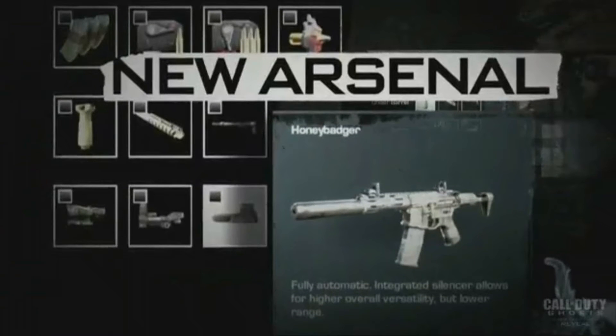The Honey Badger is here — fully automatic with an integrated silencer, offering higher overall versatility but lower range. I'm hyped about this gun. Going through attachments visible on screen: top right is FMJ, top left is extra mags, below that is grip, next to that is noob tube, then stock, holographic sight, red dot sight, and possibly ACOG.